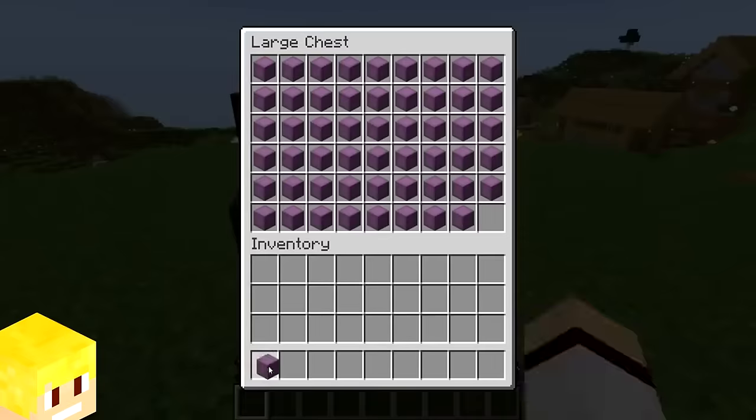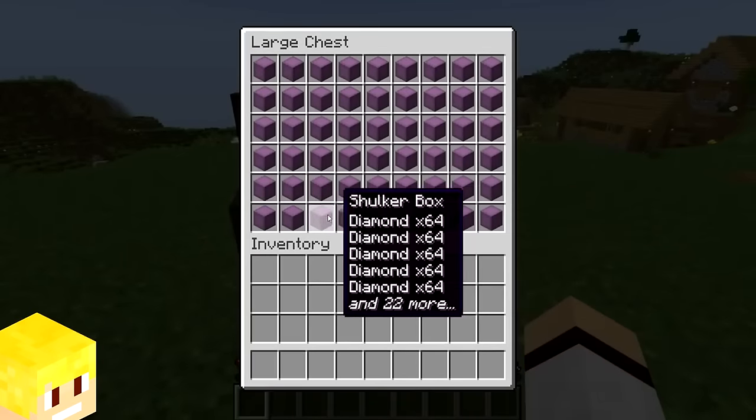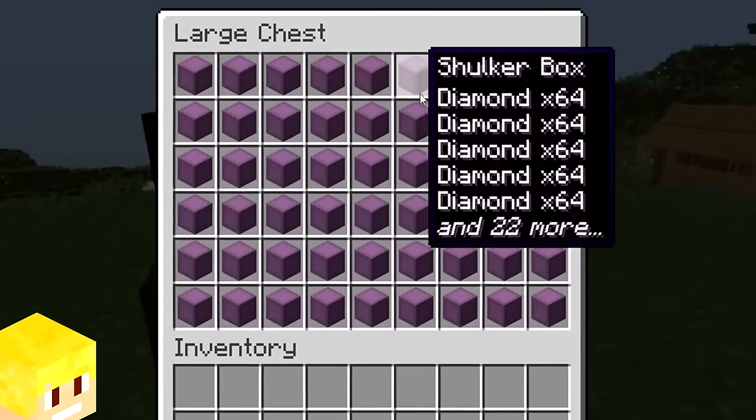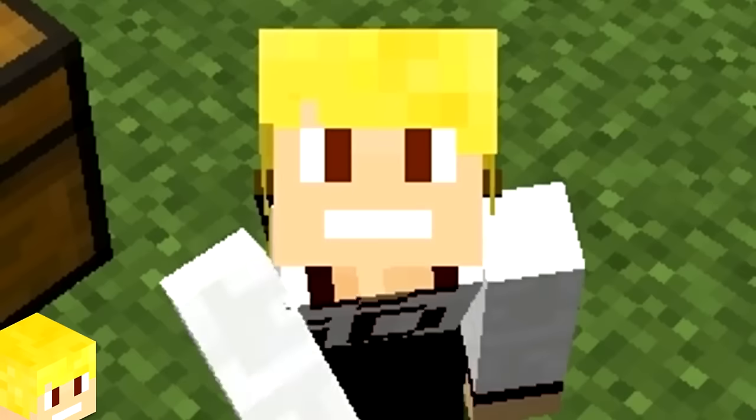If you have a double chest and store it with maxed out shulker boxes, then you are able to store up to 90,000 items within said double chest. Now that is a lot of items.